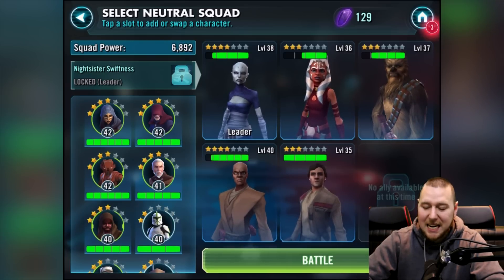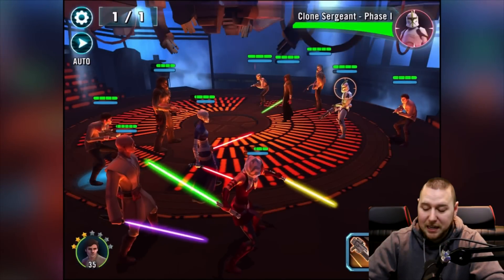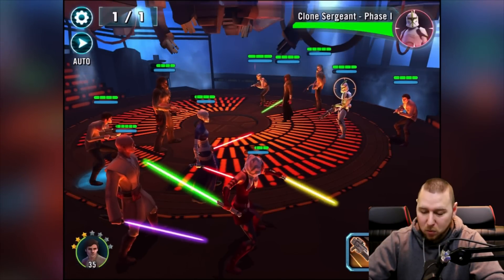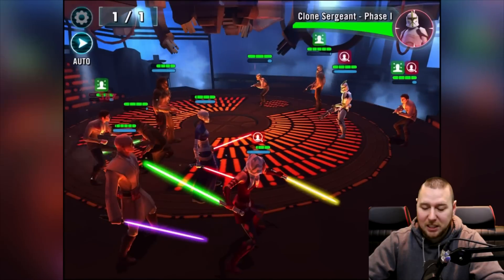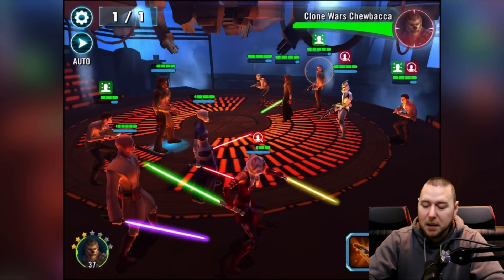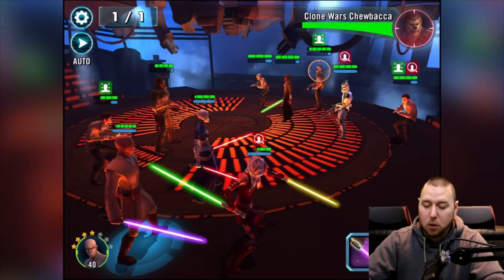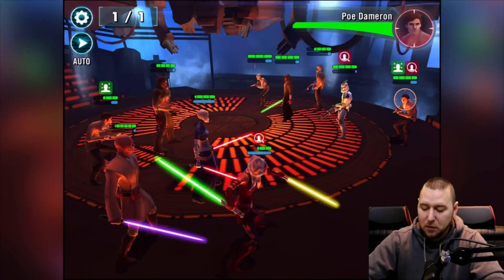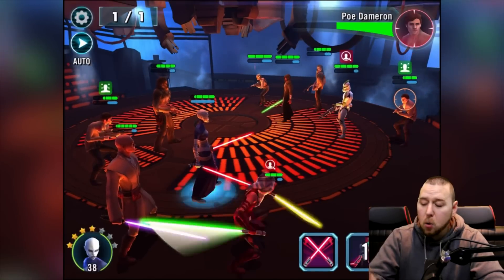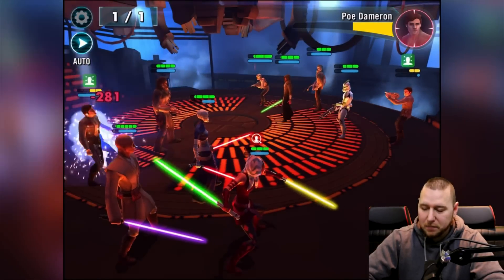Even though I need a healer, we'll go with that and see what we can do. Hopefully we don't get demolished. I don't know what that just did, but they've got one as well. Normally when I fight these, I always go for Chewy first because Chewy always does that special ability — there's no point going to anybody else. Oh, he did it to him — I never knew he could do that too. We'll have to take him out first.